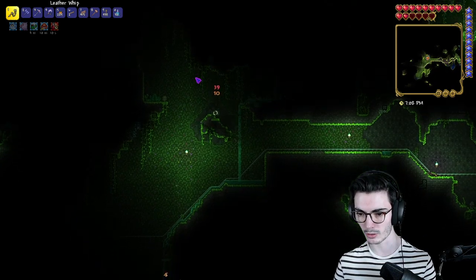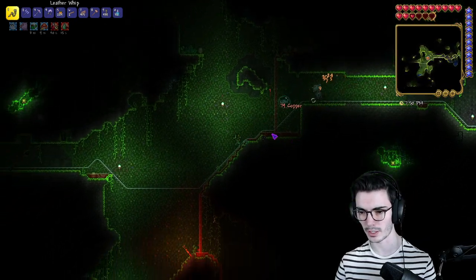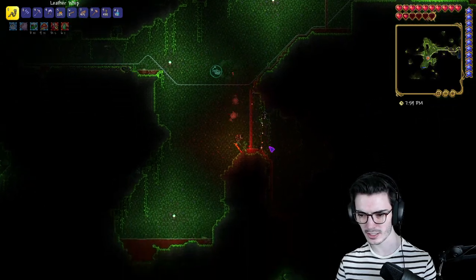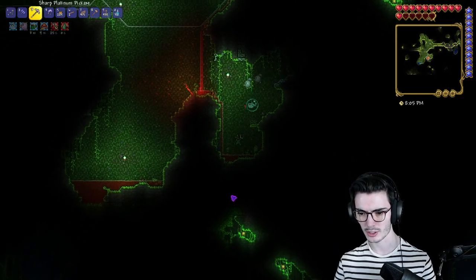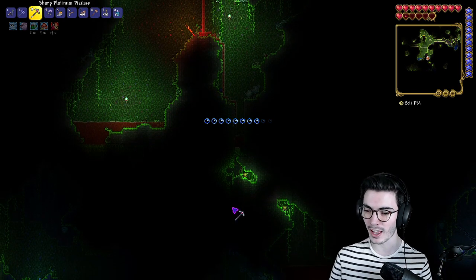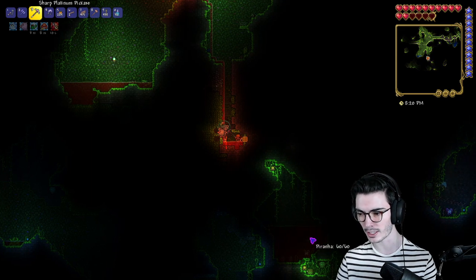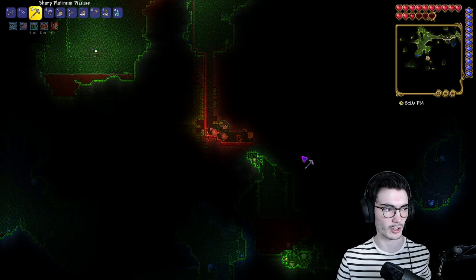A blood moon is arising — unfortunate for everyone. We've gotten a ton of vines: nine vines, fifteen stingers, now sixteen. The only thing we're really missing are jungle spores, so I want to do my best to get some. I don't think we'll need more than nine vines. I see our last life crystal, so let's snag it. And there's a living tree here — I'll make a note of it. We're going to actually get a heart lantern — there we go, final answer: heart lantern.